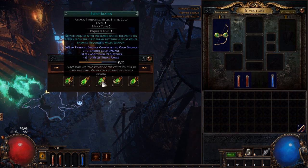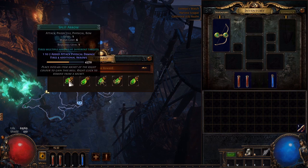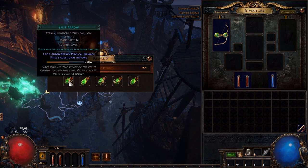Frostplate is not going to work for us since we're using a bow. Ice Shot is definitely a cool looking skill, but it's hard to build a good Ice Shot character — you can use it as your starting skill if you'd like, but I don't recommend it. And finally we have Split Arrow. This is a great clearing skill, and it still does pretty decent damage. So I really recommend this as the best starting skill.